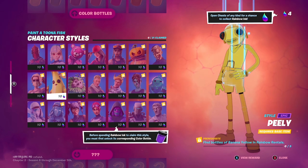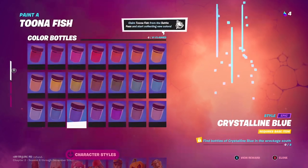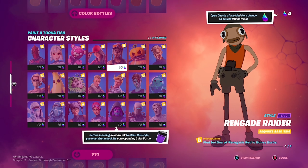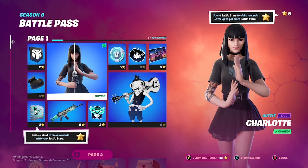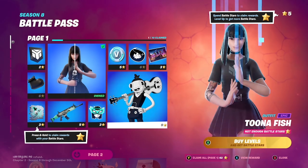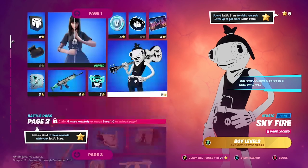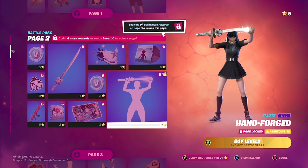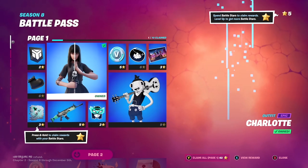Purely no go — this looks good. Gold trooper, renegade raider, yeah they all look cool. Let's go to the actual battle pass. I have five stars. I'm honestly just gonna save up for this tuna fish, I love it. So what is this? Hand forged emote — oh wow, that's cool!